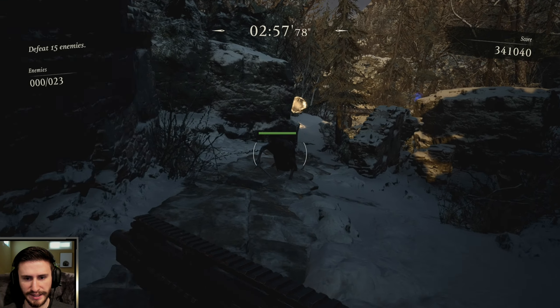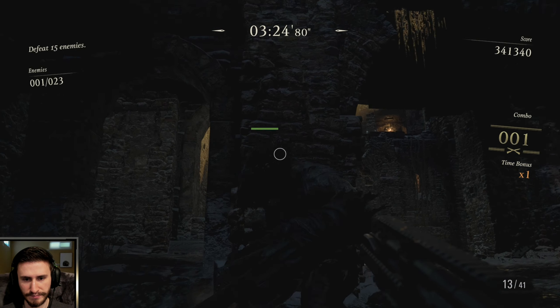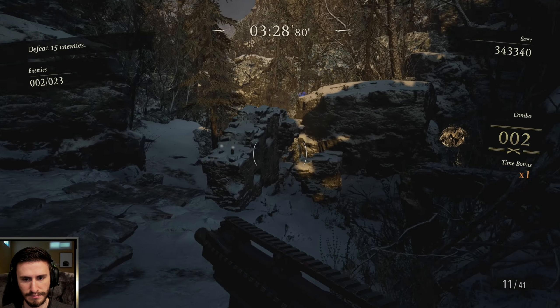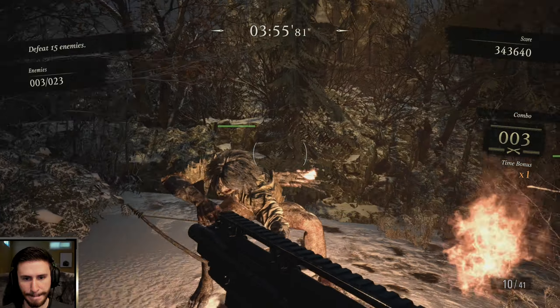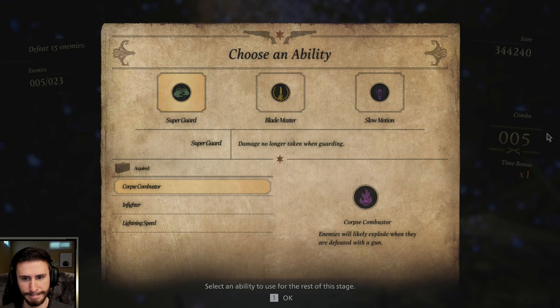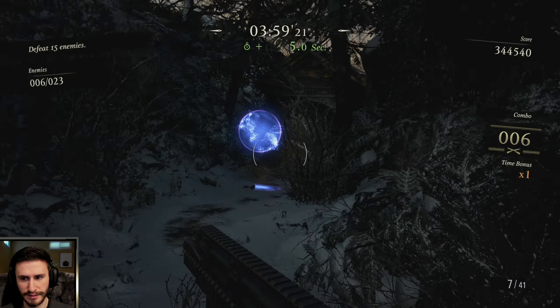So you go down here, kill that guy, grab this, turn around, kill this dude, kill that guy, kill this, go up here, choose an ability. Then before you go too far, just kill a dude to reset your counter.